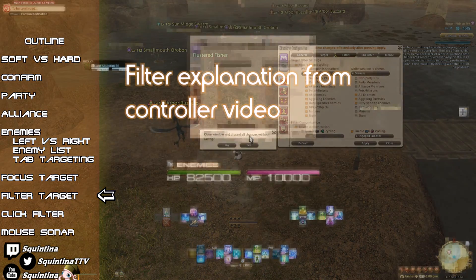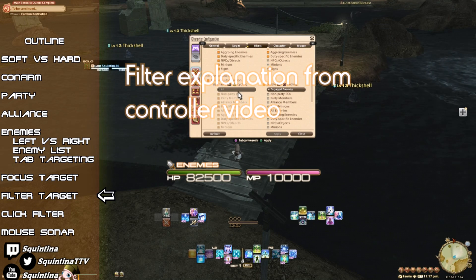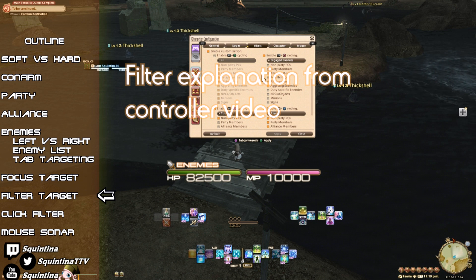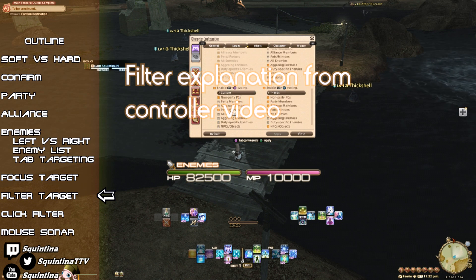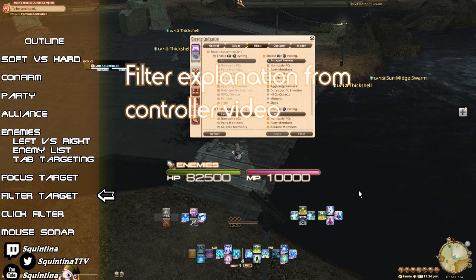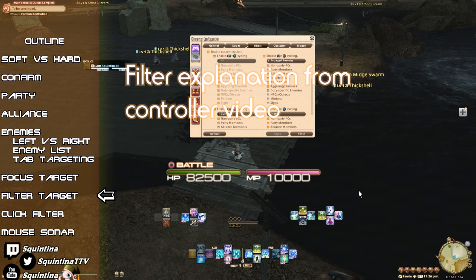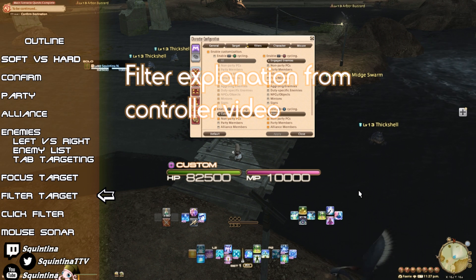You can have up to four additional custom filters. Scroll down to Filter Customization and enable them. By default, to activate a custom filter, you use L1 and an action button. I use one for enemies that are aggroed if I want to pick from the enemy list by going left and right. I also have a custom one to target people out of my party and pets and minions — mostly to res people in instances like Eureka or to interact with someone's minion.